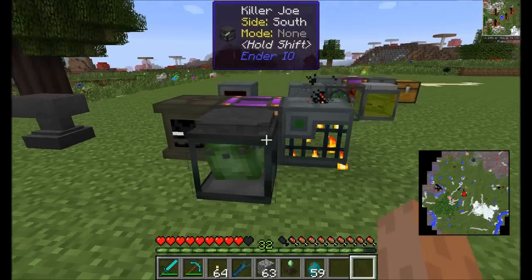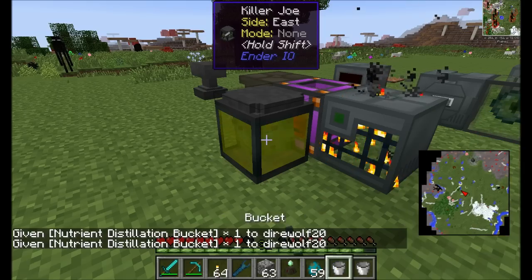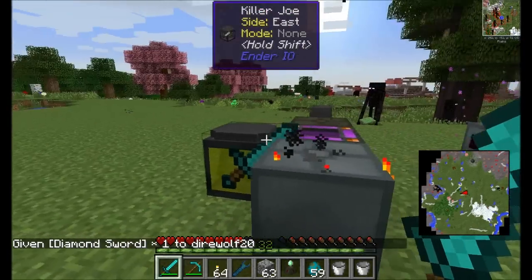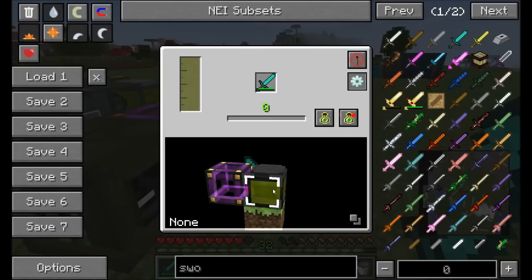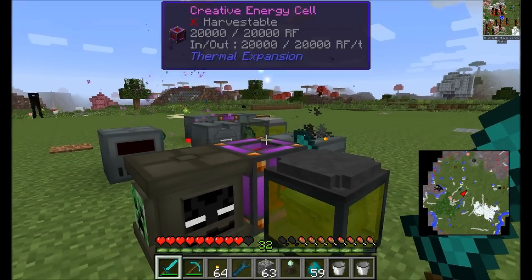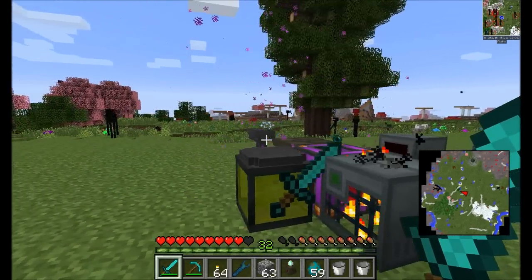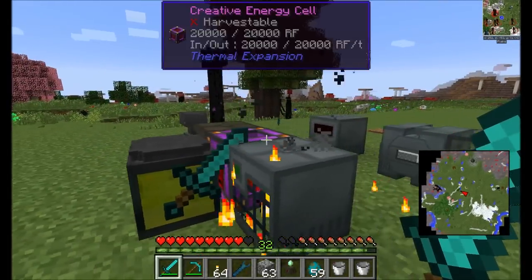To deal with all these spawned mobs, meet Killer Joe — built with a Franken Zombie, some fused quartz, and dark steel. Give him some nutrients and a diamond sword, and he'll attack any mobs nearby. He starts hitting endermen right away! He has an internal experience bar, will use up the sword, and collects experience you can pipe out using any liquid conduit system. Ender.io uses its own liquid XP but will use Open Blocks' version if detected.